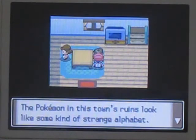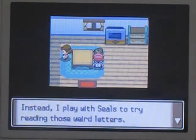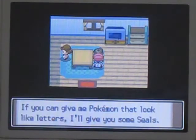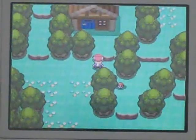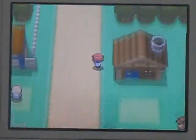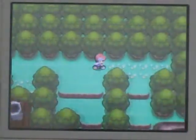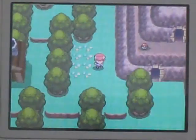Everyone in this town says the ruins look like there's some kind of strange alphabet. In the ruins there is a Pokemon called Unown, which looks exactly like the alphabet. There are 28 different forms - one for each letter of the alphabet, and then a question mark and an exclamation mark. We are going to head into the ruins to check this Pokemon out.